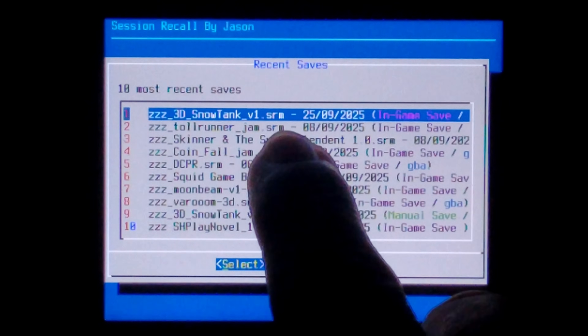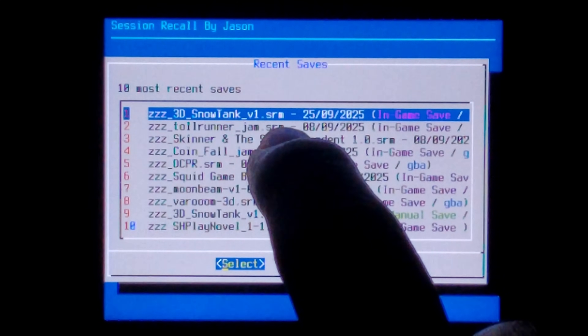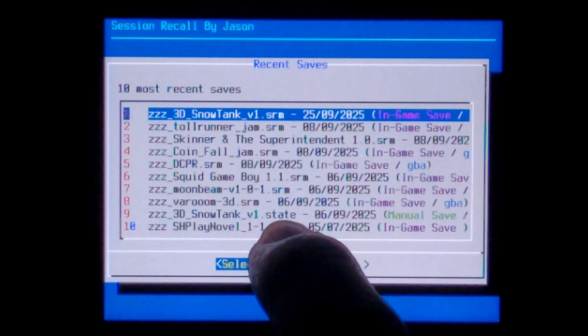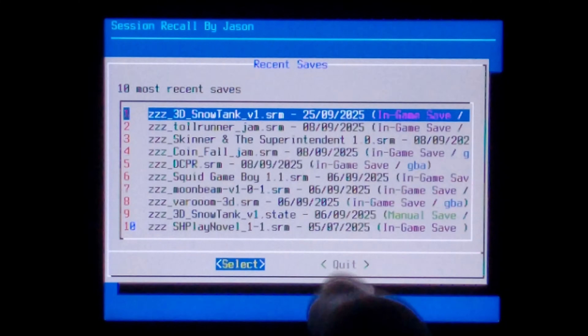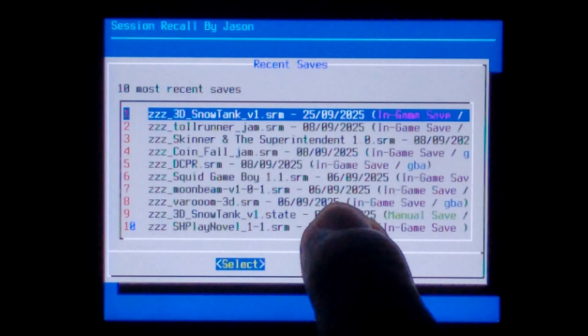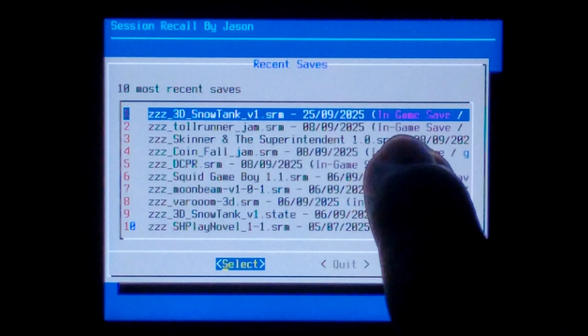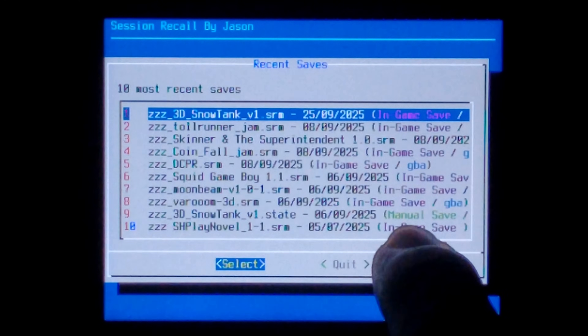You can see here SRM is the in-game save file. This file is created when you save in the game itself — for example, if you save inside Pokemon using the in-game menu. The .state file is the save state, which is the save you create using the hotkeys on your R36S. To the right of the file name, it also mentions when the file was created, and at the very end it tells you what type of save it is — in-game save or manual save.